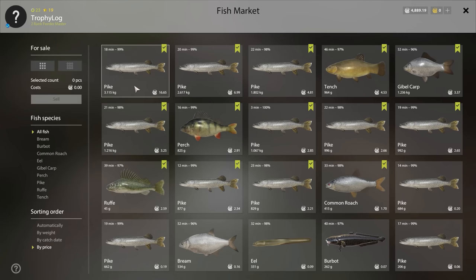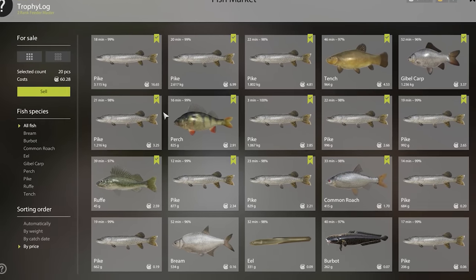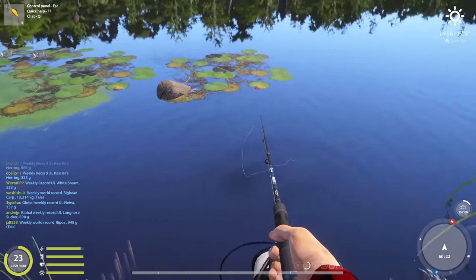Filled in the perch cafe order for 12 silver, then sold the rest of the keepnet for 60 silver. Not too bad but we didn't have much luck today. Hopefully tomorrow will be better.